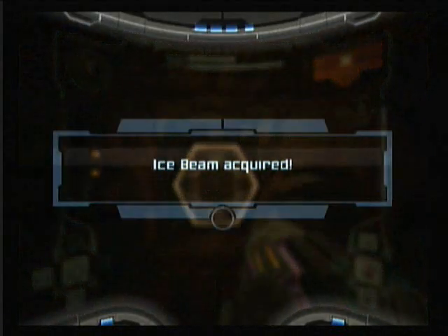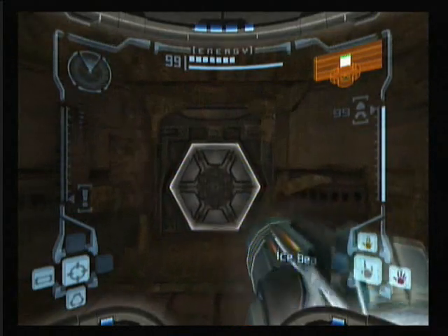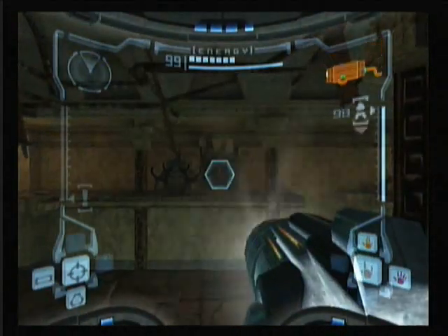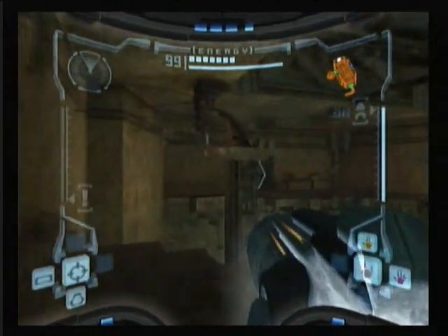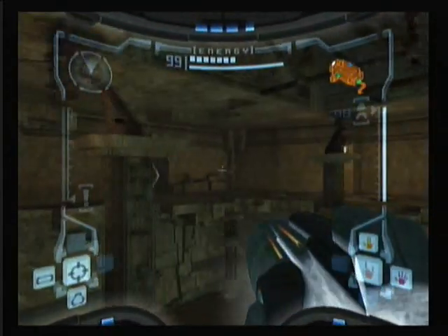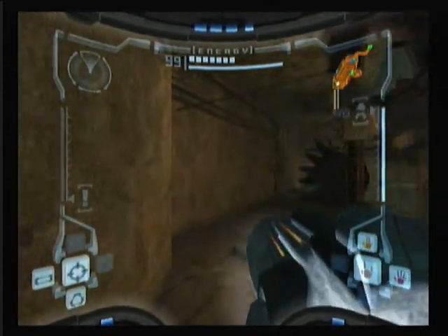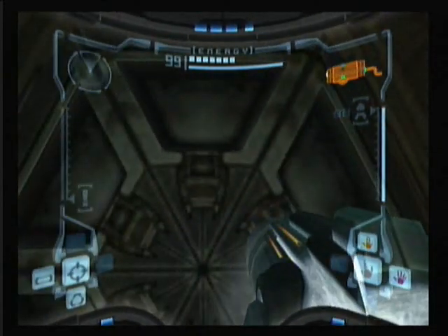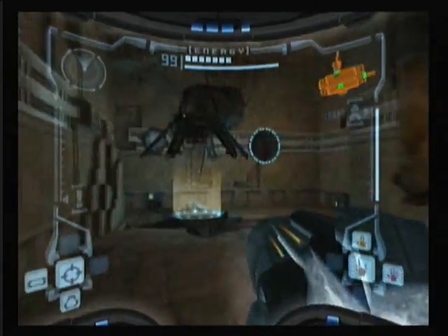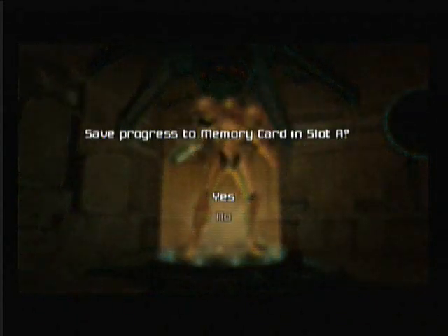And with this, we get the ice beam. This is a pretty nifty weapon — mix ice beam with missiles and you pretty much have dead enemies everywhere. And of course it allows us to access a whole bunch of new areas, which we're going to have to get around to next time on Let's Play Metroid Prime. Till then, ClassicOmer signing out. I will see you guys later.